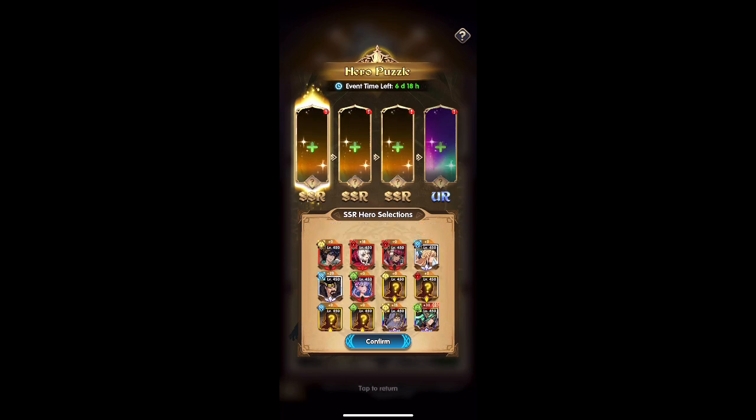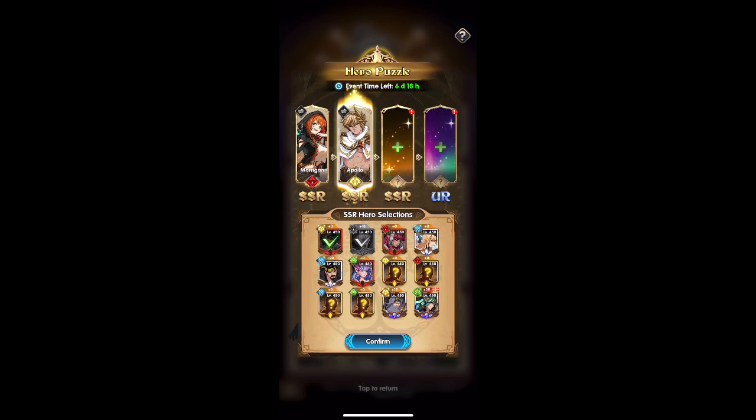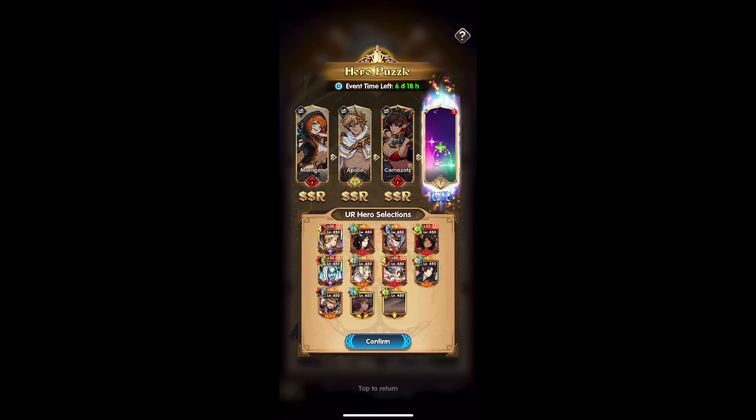That way you can get two free SSR characters. Morgan and Apollo are 100% the best characters that you can pick from the options we have here. Morgan keeps your players alive and Apollo is your carry.